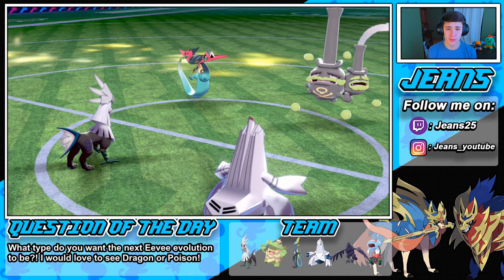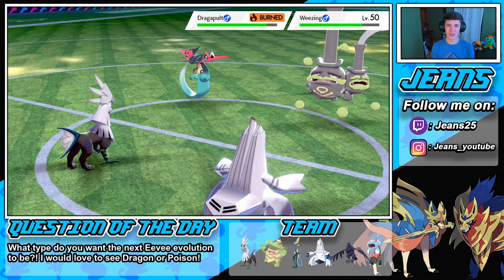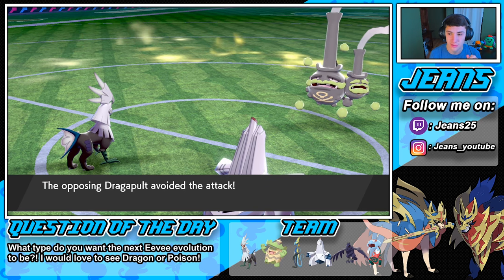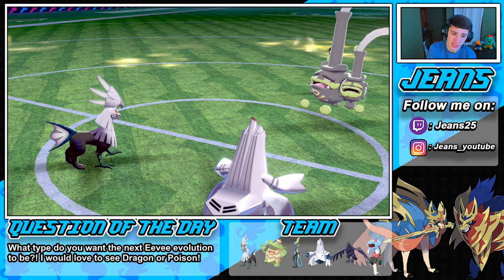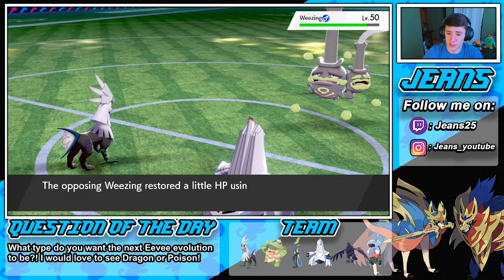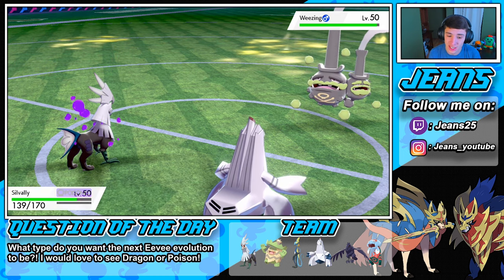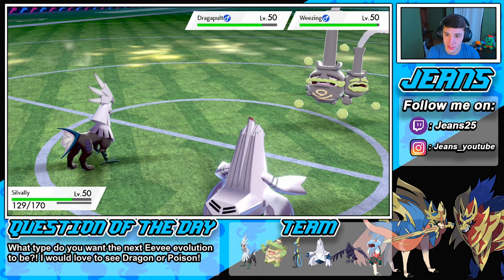Heat Wave and Flash Cannon — come on Phantom Force is going to pop out. Hopefully our Duraludon can take out this Weezing. Flash Cannon — let's go! That's what I wanted! Duraludon coming up big here. Poison ticks away. I don't want to go for Draco Meteor. Reflect wears off — okay, what are we gonna do? We're just going to go for a Heat Wave since Silvally is Choice locked. Then go into Dark Pulse — I think we can take out the Dragon-pole.